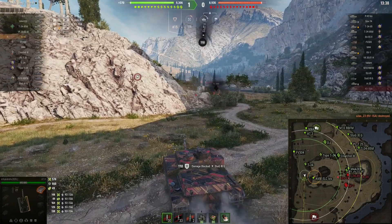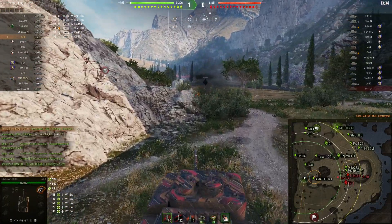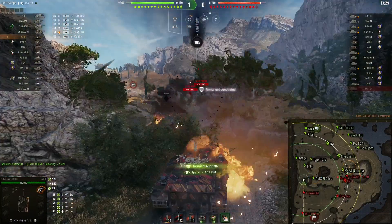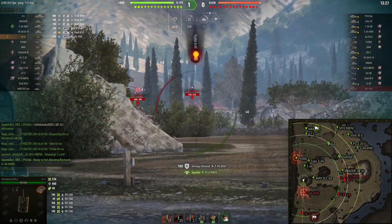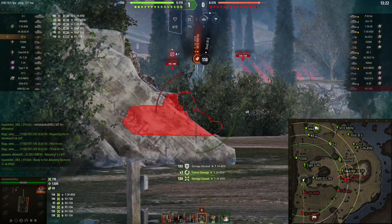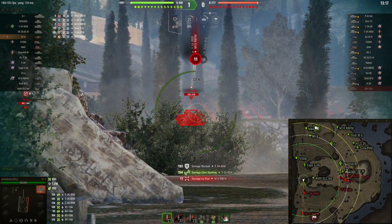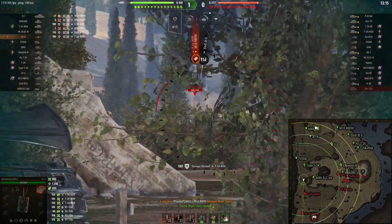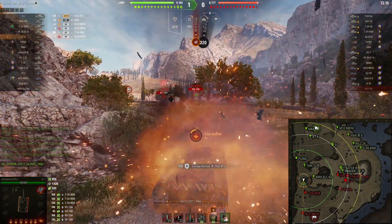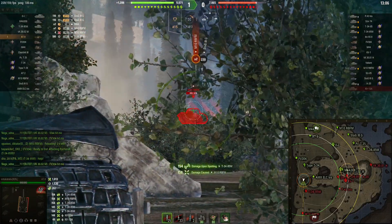We finish off the KV1 SA. The Stug 3G is continuously firing at us. Right off the bat we have secured 576 damage and damage blocked by armor at the bottom is 840. Now we are hitting the T-34-85M in front of us, and the M10 RBFM is firing HE rounds at me. Artillery has also opened up — FV304 and M12.